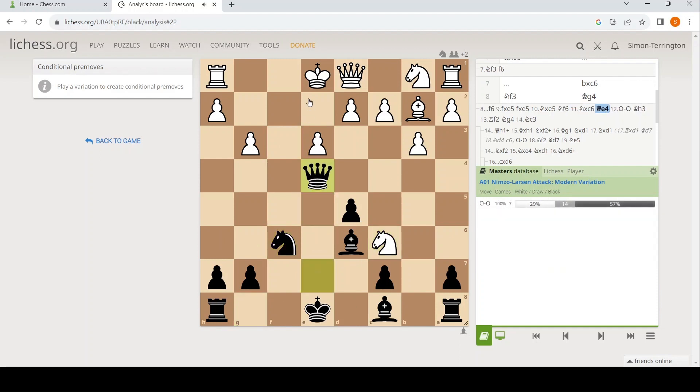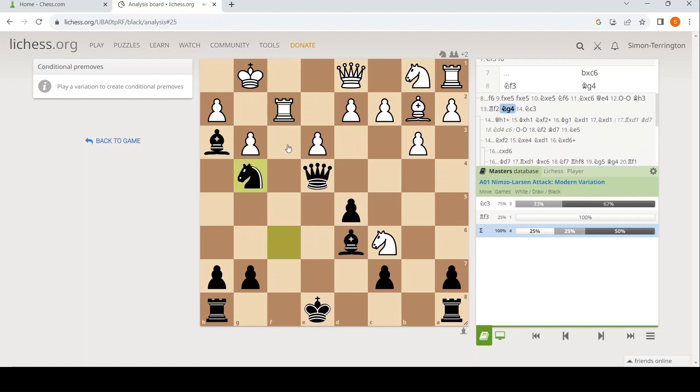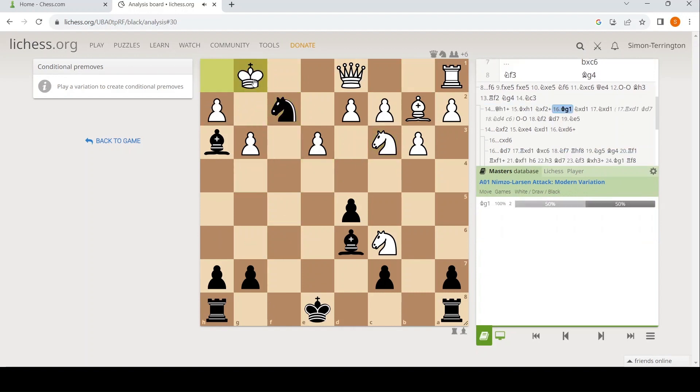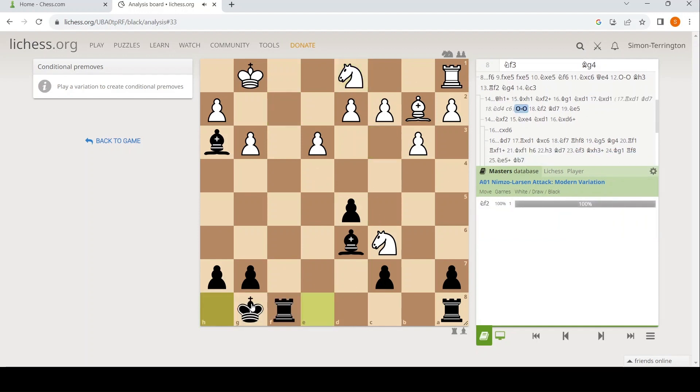Knight takes, queen e4, castle into it. Then bishop h3 — such a powerful move, threatening checkmate, attacking the rook. But you can move the rook and defend the checkmate. Then knight g4, then knight c3, then queen h1 checkmate. I probably did cover it in the last video — it's absolutely beautiful. So it still keeps going though: knight takes d1, castle. I think that knight can get out, but it isn't terribly easy. So what have we got? Black has an exchange, and white has two pawns. That master game was drawn. I think I should have done that.